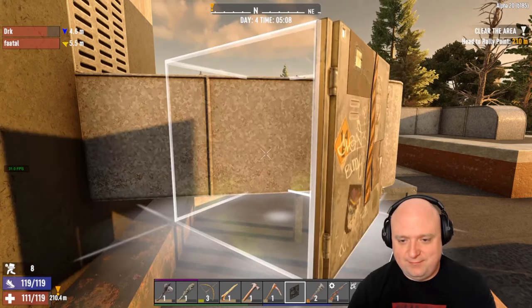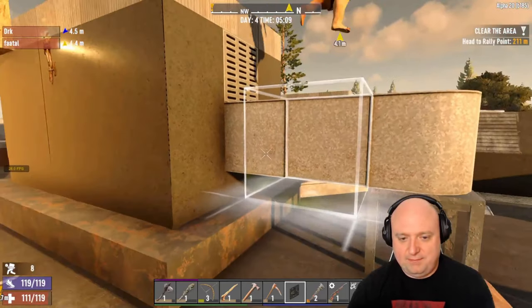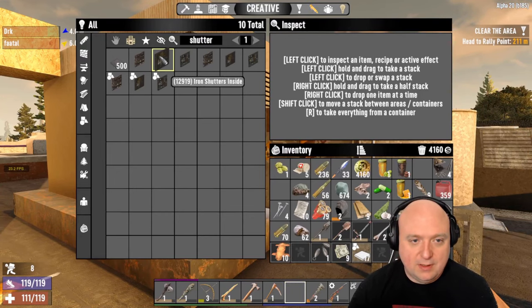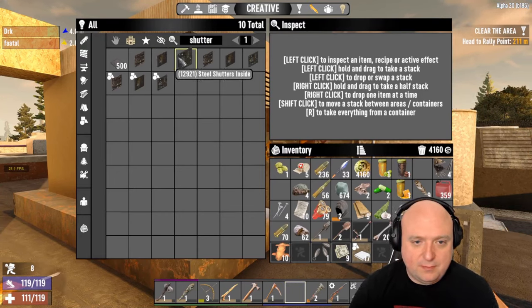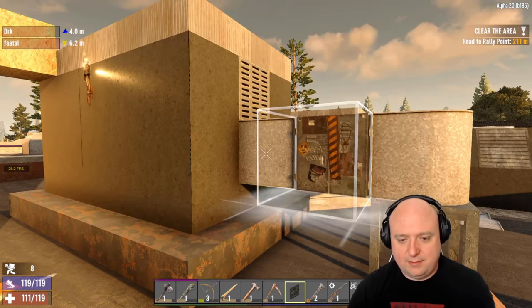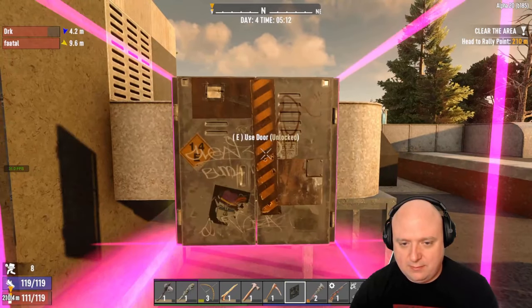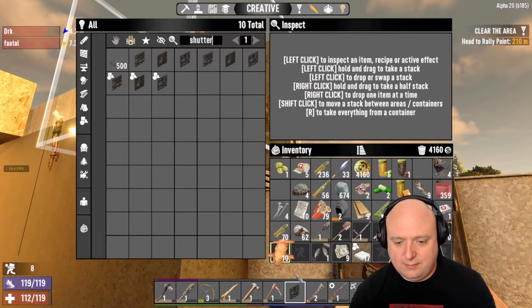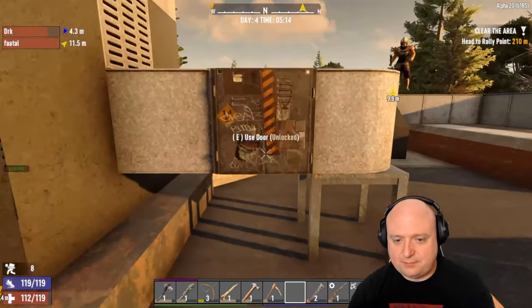Someone just asked about game-breaking bugs again. Since you missed the beginning of the stream, I will repeat what I said: we have about 35 highest and high priority bugs right now that we're working on, and another 60 medium-low priority bugs.